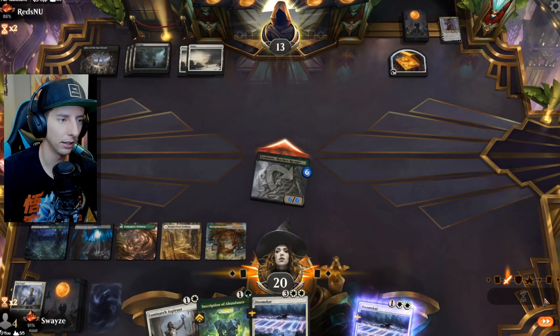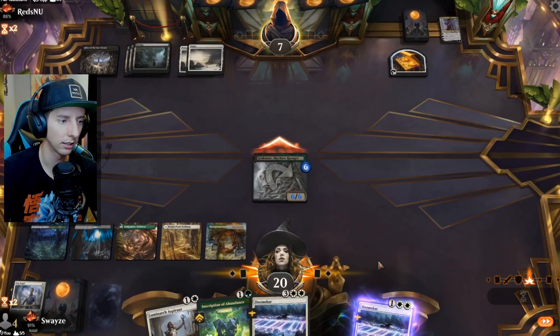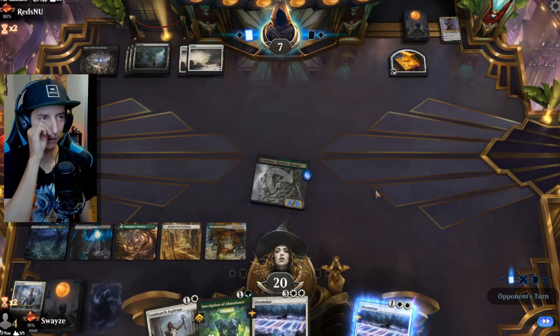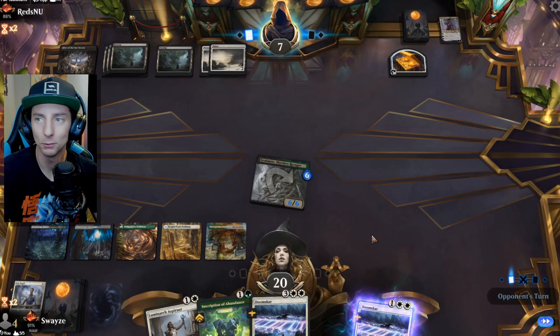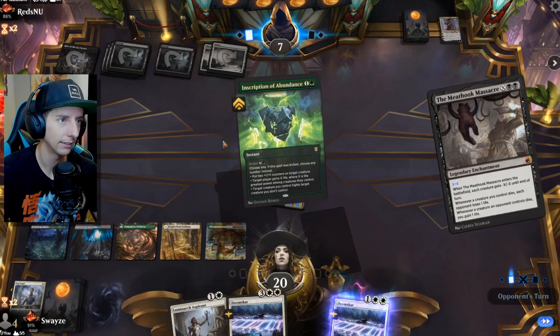I don't think we can play the Luminarch. We're just trying to avoid any sort of tragic ending to our game here. End our turn. We can actually use Inscription for the full cost now with the 5 mana — we can kick it. Kind of a very awkward game. Just trying to tiptoe around this exiling as long as we can here. That's game. That is game.